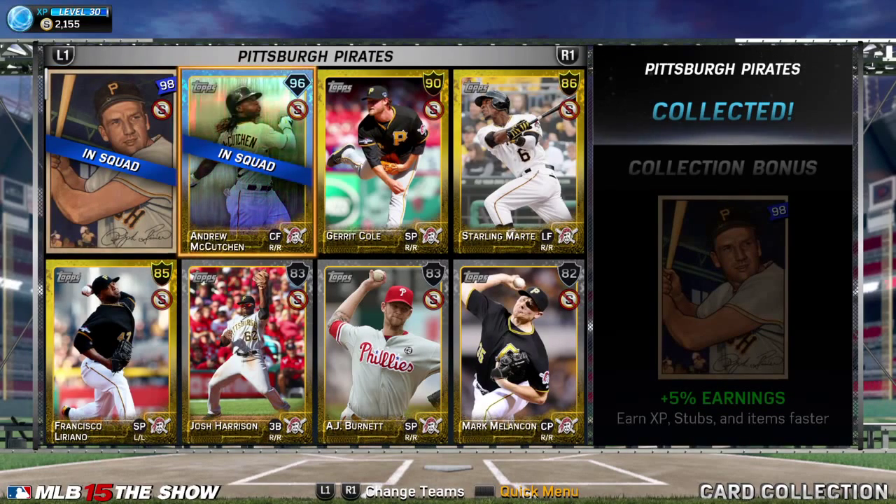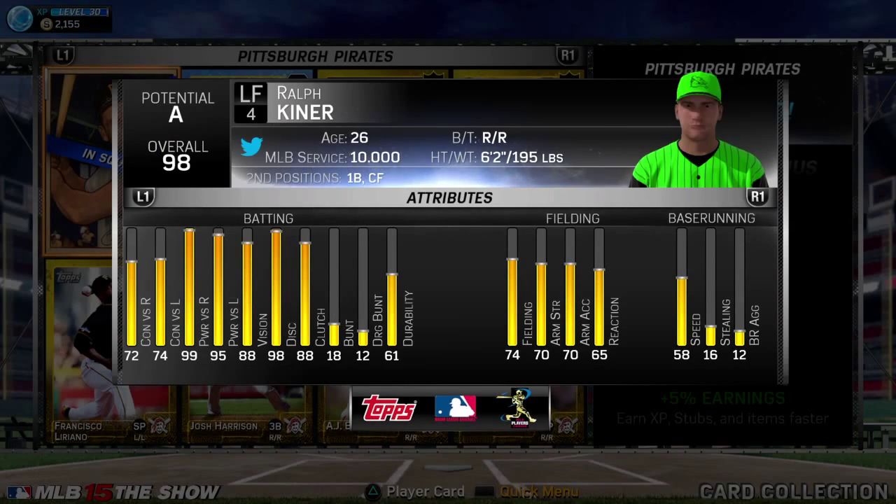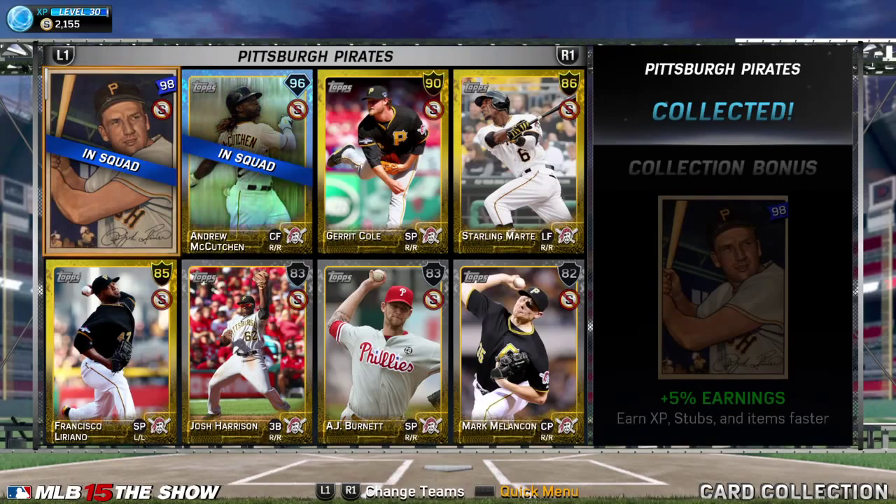Skip this one — the Kutchen sells for about $40,000 to $60,000 depending on the pack. Kiner is a beast, so if you can get him go for it, but it's expensive to do that collection.